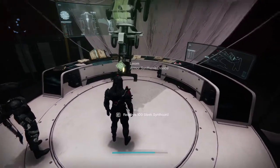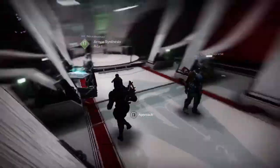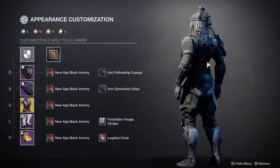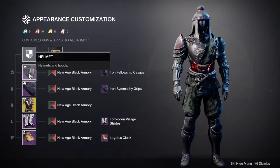Once you have 150 synth strands, you're going to go here and just slot them in and then you'll be good. Once you have your material, you're going to want to go to this menu and drop down to the Appearance Customization section.